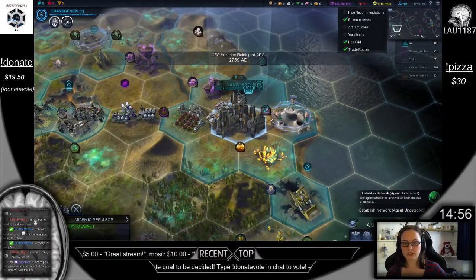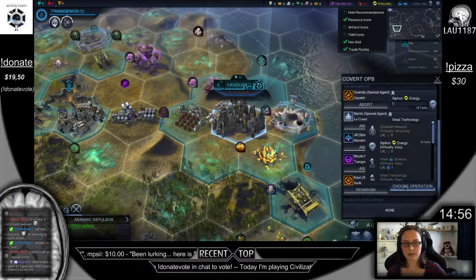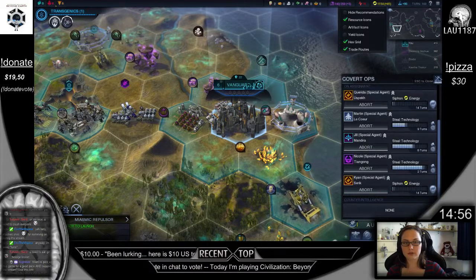Network established, agent undetected. That's nice. Siphon some energy — that's the only thing we can do there, so we'll just do that.